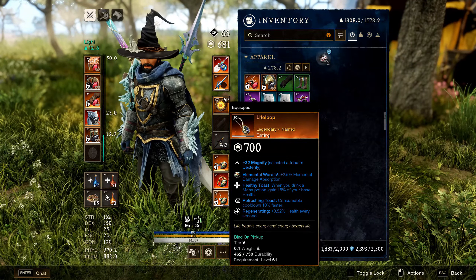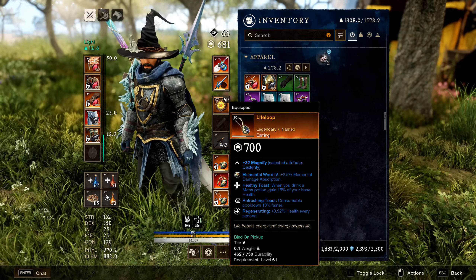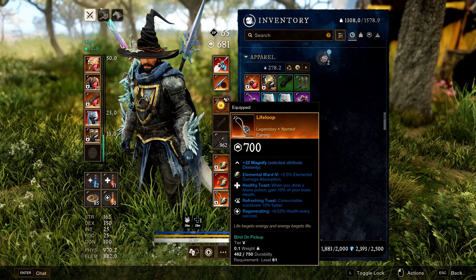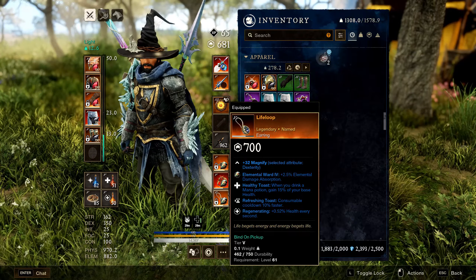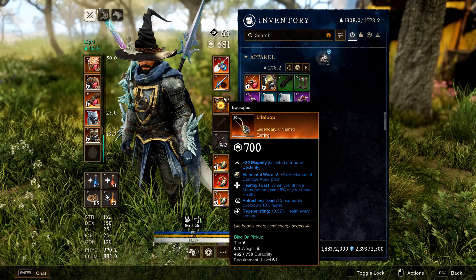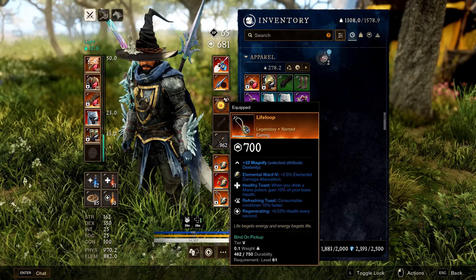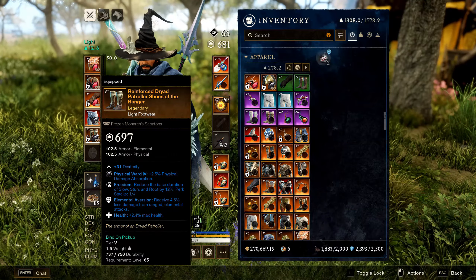Life Loop is an earring I recommend farming — it's one of the best in the game. It gives Healthy Toast (drinking a mana potion grants 50% of your base health), consumable cooldowns are 10% faster, and you regenerate 0.5% of your health every second. People sleep on this, but it provides massive extra healing in dungeons and PvP.